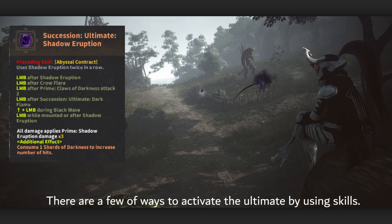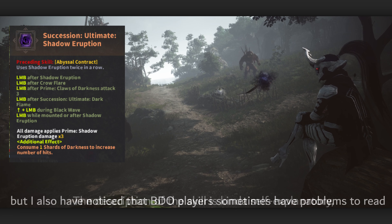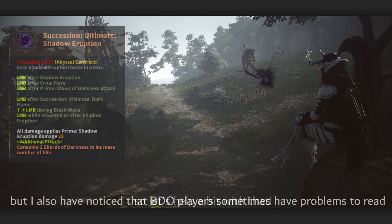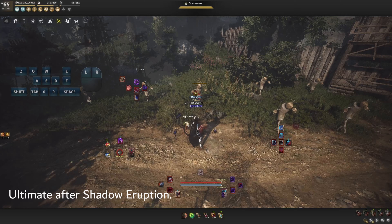There are a few ways to activate the ultimate by using skills. The description of the skill is kind of self-explanatory, but I've also noticed that BDO players sometimes have problems reading, so let's help a bit. Ultimate after Shadow Eruption: